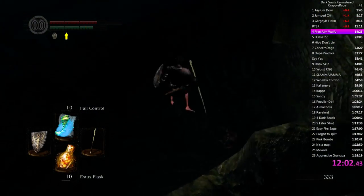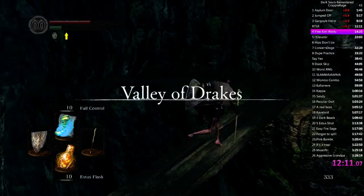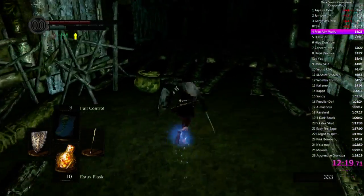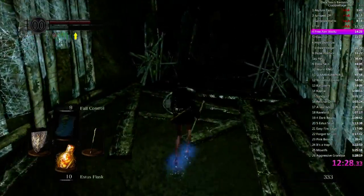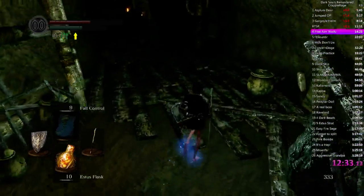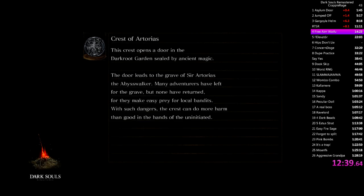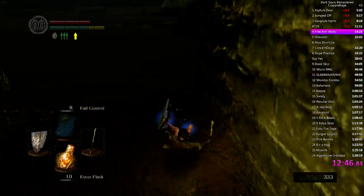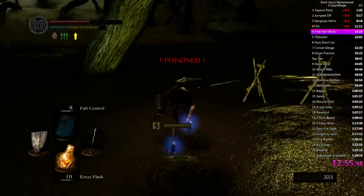Let's see, what do we do? Is my health good enough? It's a little bit low, unfortunately. What do I do? I feel like I need to cast Fall Control on the second drop as well here, just to not take damage. I don't know if I want to even, because then I'll be way too high on health and I don't know.